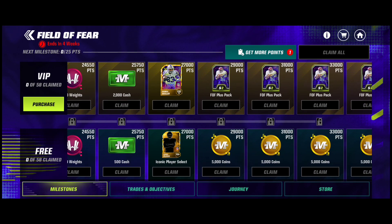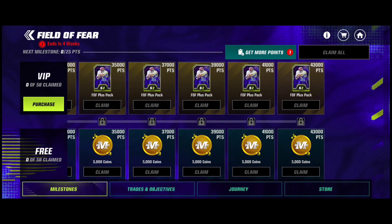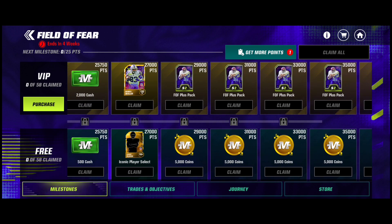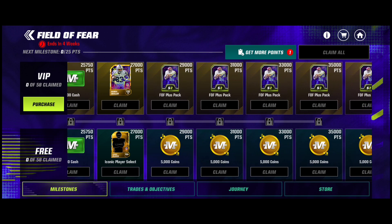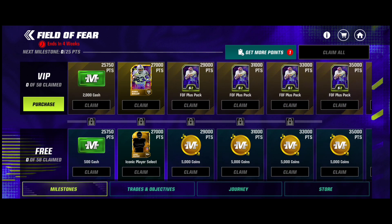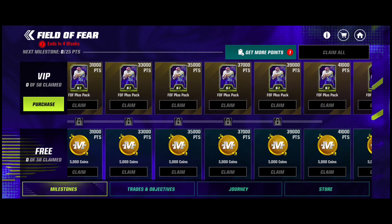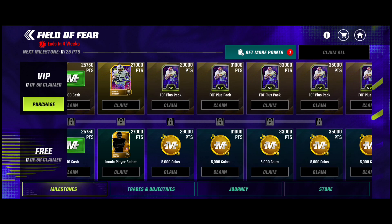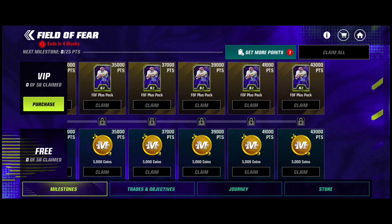It's more than 27,000 points — it's 43,000 points, which is okay I guess. Because at 27,000 you do get your Iconic Player Select. If you want coins you keep continuing, which is good news because I hit 27,000 and had like a week plus to go, but there was nothing else to claim since it stopped at 27,000. So I'll claim my extra coins once I hit that point. You get a bunch of plus packs if you spent on the VIP.